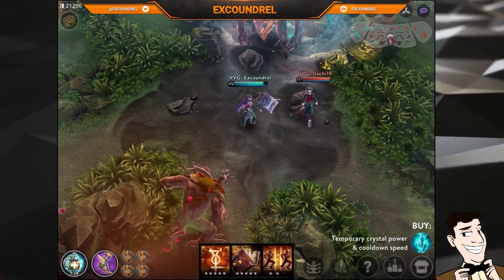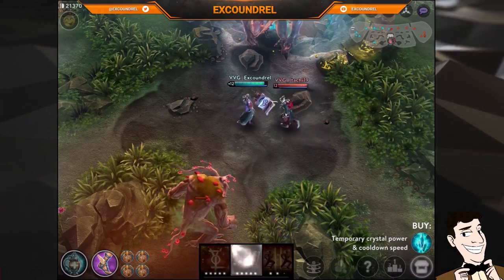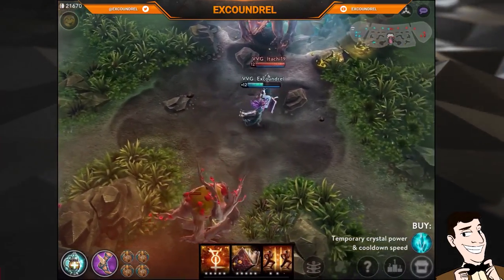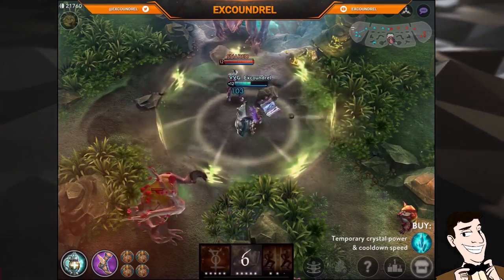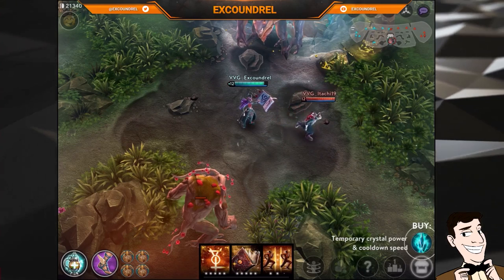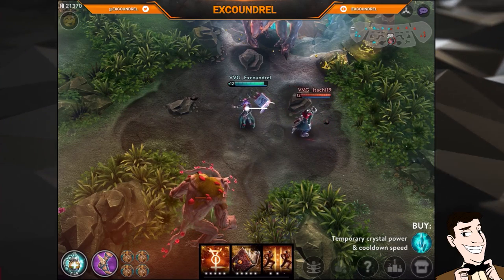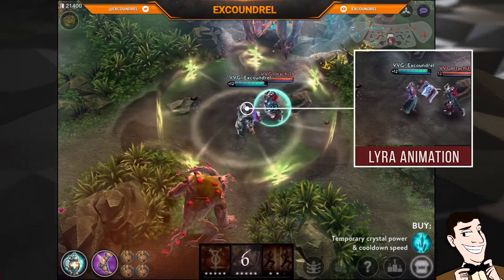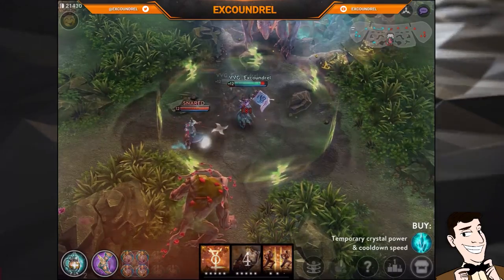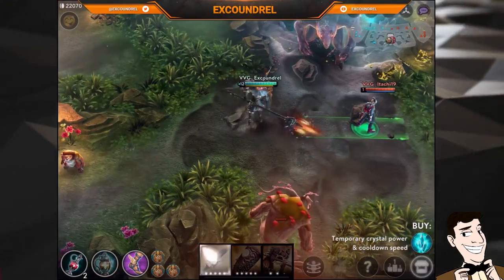Lyra is an interesting one because you can't really reflex block anything apart from her Bright Bulwark — if you want to use a movement ability you have to block it as she casts it, but the cast animation is very quick and quite difficult to react to. You need to either predict it or notice when she's going to cast it. She basically swings her arms above her head and then brings them down to the floor. It's more of a prediction thing with Lyra, especially just after she portals.